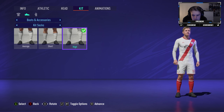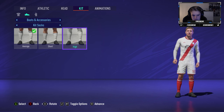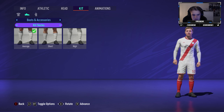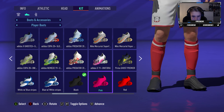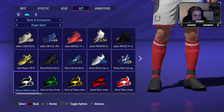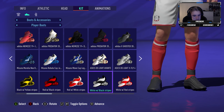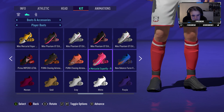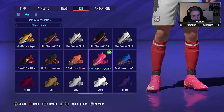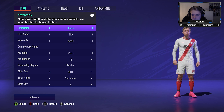For kit socks we'll go with medium — I used to play with medium when I played — and black tape. For boots, I used to have Nikes, but maybe Adidas — there aren't any Nikes in this game. This is the closest ones. I didn't find a commentary name so we'll go without one because Chris wasn't available.